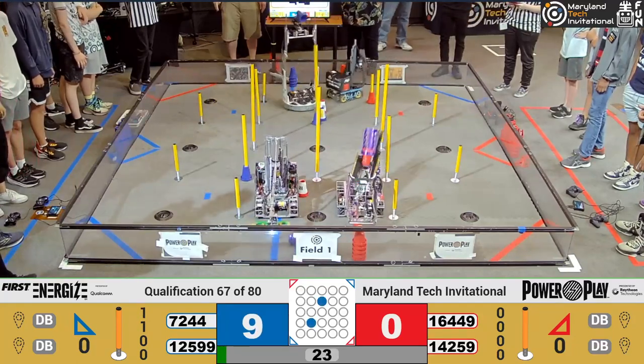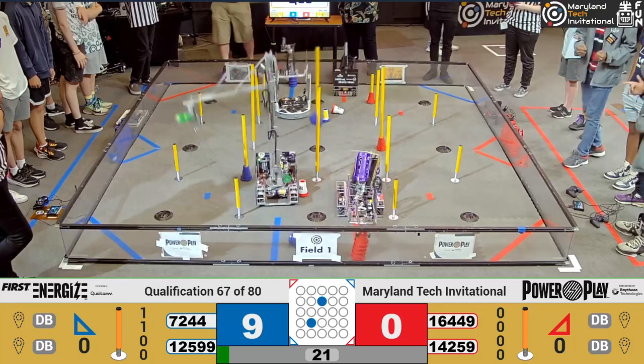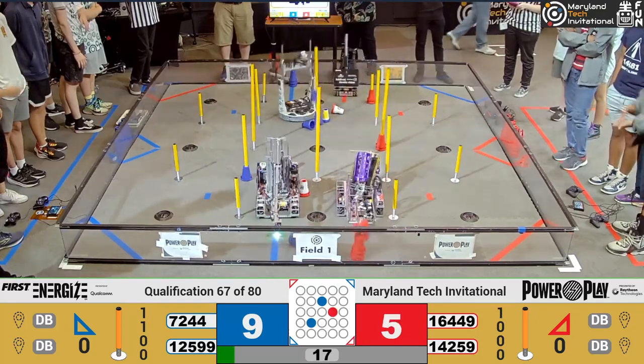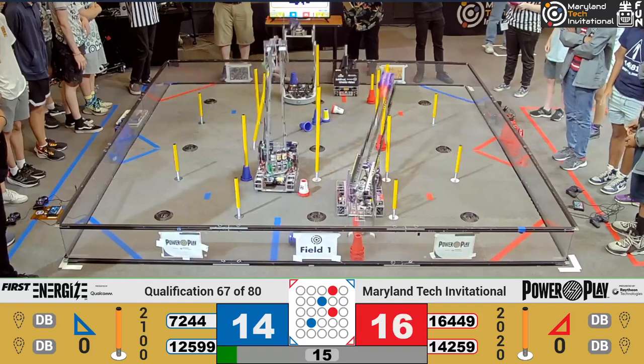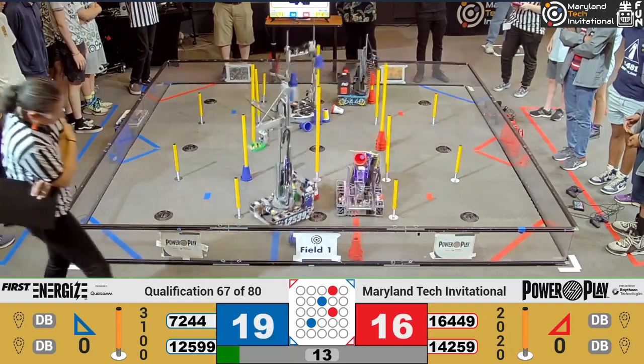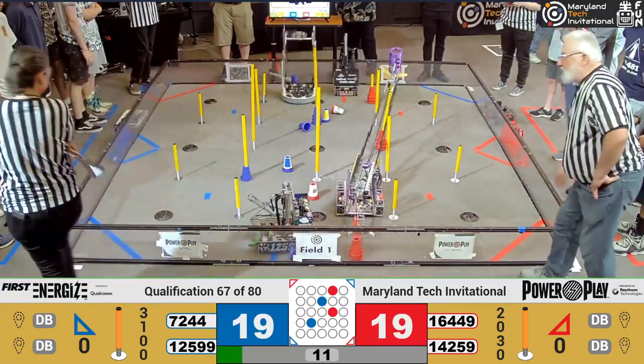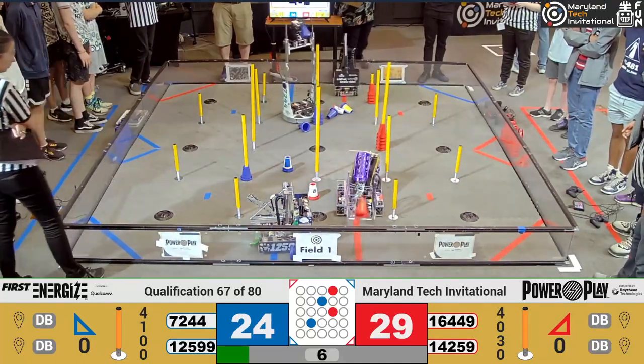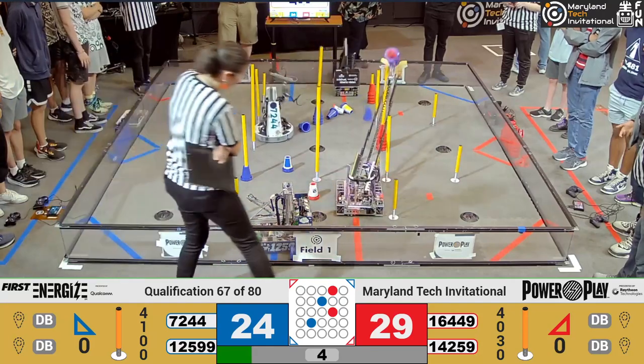72-44, Out of the Box, for the Blue Alliance at the back side of the field, picking up cones off of that stack. You'll notice this is a circular robot. Out of the Box's first robot ever was also circular. They decided to make another one for their 10th year anniversary, so you can say that they've come full circle.